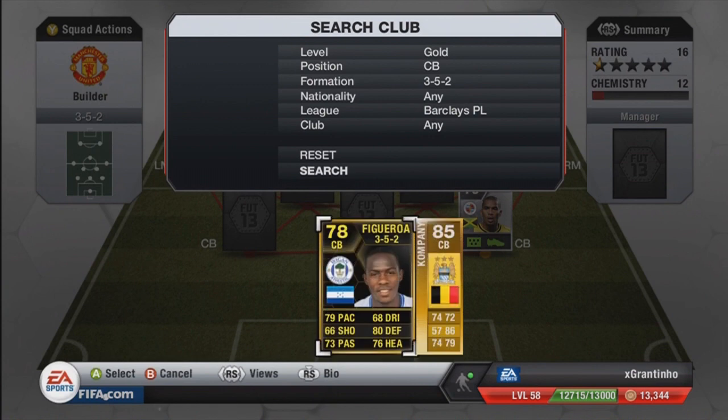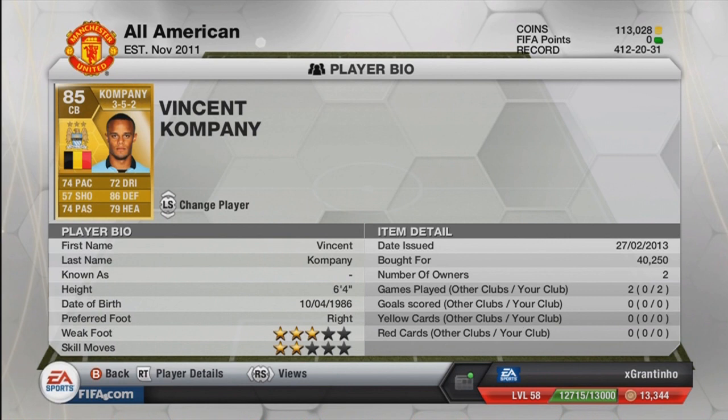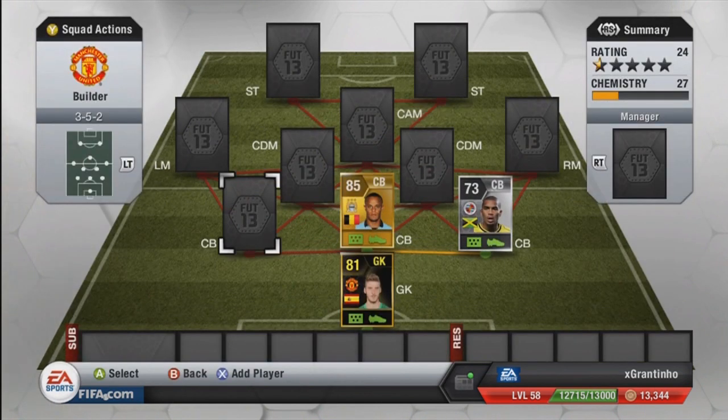The second centre-back is Vincent Kompany — a really good centre-back, 40k he cost me. Every time I build a BPL team he's a must, because that 86 defending really does help. He's got good passing, good dribbling, good pace, and quite good heading. From all the goal kicks from the opposition, Kompany just heads the ball downwards all the time — he beats anyone in front of him, whether it be someone like Elton at 5'3" or Zlatan Ibrahimovic at 6'5".